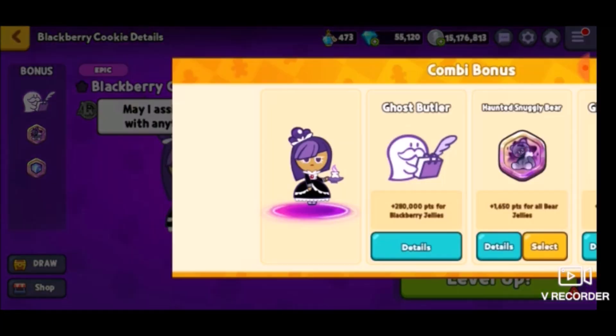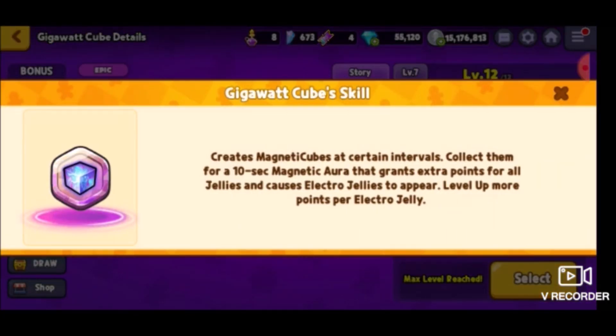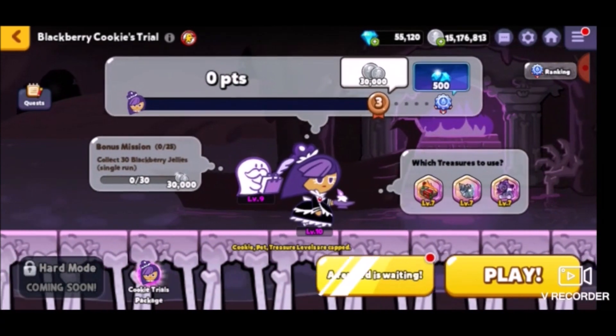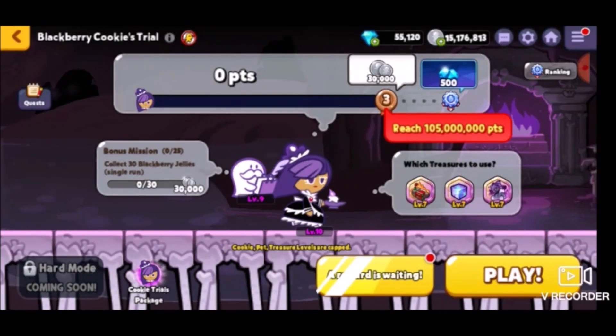Their other treasure is the Gigawatt Cube, which is apparently associated with Avocado Cookie as well. I would have assumed it was associated with Lemon Cookie, because it holds the cube. According to the story: 'On a dark and stormy night, an arc of lightning left a crater on the ground. Within was a cube of unknown origins, capable of conducting a surprising amount of electricity.' The skill says it creates Magnetite Cubes at certain intervals — collect them for a 10-second magnetic aura that grants extra points for all jellies and causes Electro-Jellies to appear. I do have some doubts about getting Diamond Rank, but maybe if we swap out the Bubble Wave Fuel with the Gigawatt Cube and give it a try.